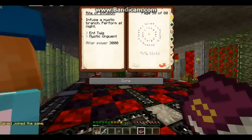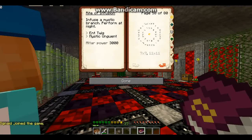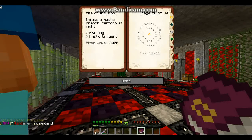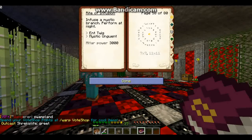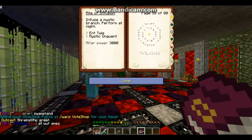I actually have a fine broom. Mystic urn — I need to make that so I can make it. I need to do this, so our next goal is to do this.